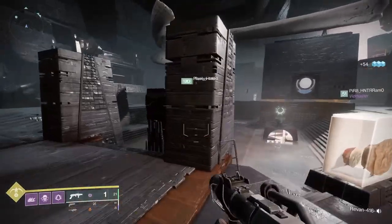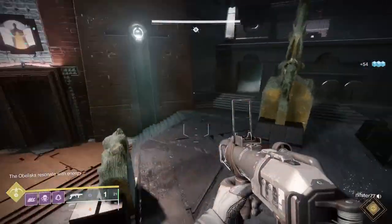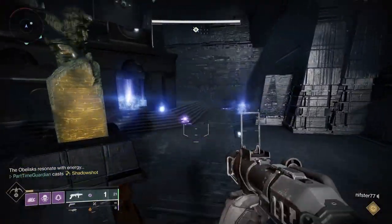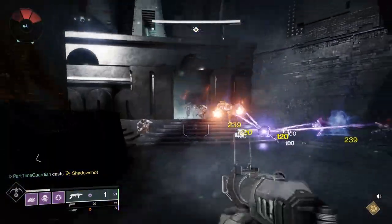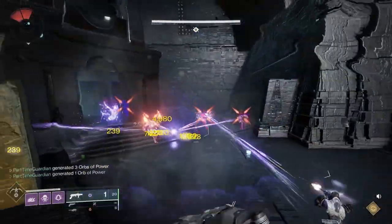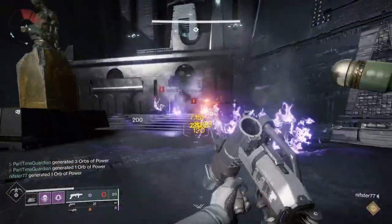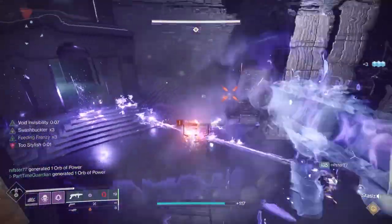Witch Queen comes next, and that includes some strong exotics including Parasite, Osteo Striga, and Dead Messenger. The Vow of the Disciple Raid is a very well-done raid, but also a very complex one, so it's one you want to graduate into. It also has a pair of dungeons, including the Duality dungeon and the very fun Spire of the Watcher, which has great-looking armor.